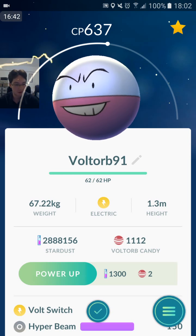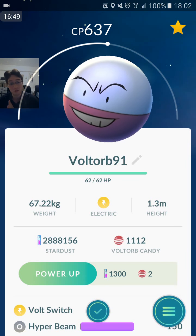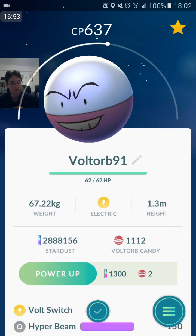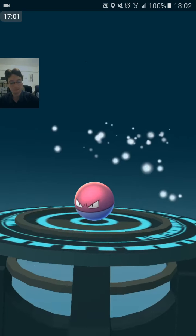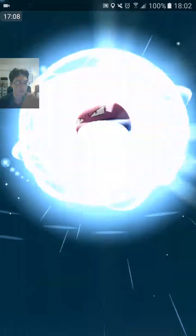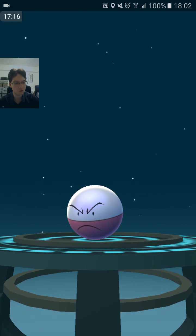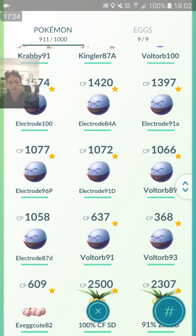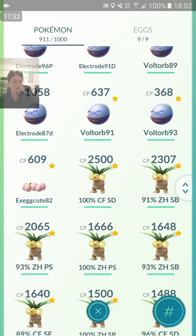Volt Switch Hyper Beam — that does a lot of damage but it's ranked the second worst attacking moveset, and also pretty middle of the road for a defensive moveset. Hyper Beam is automatically a terrible defensive move. That Electrode wasn't any good, but at least we got one good moveset Electrode — can't use it in gyms but Volt Switch Discharge. Did we get Volt Switch Discharge or Volt Switch Thunderbolt? We want Spark Thunderbolt. Volt Switch Hyper Beam again — unfortunate. That one was 91% IV, Volt Switch Discharge as well — not very good right there.